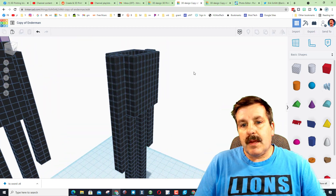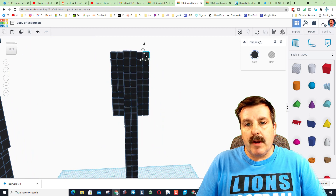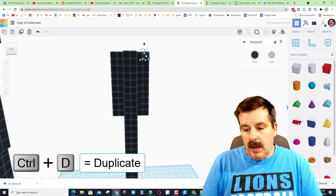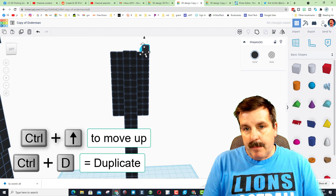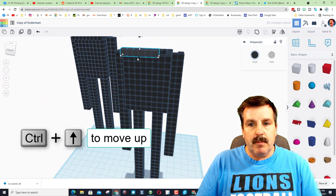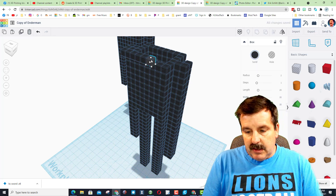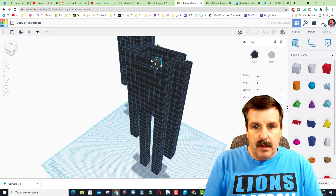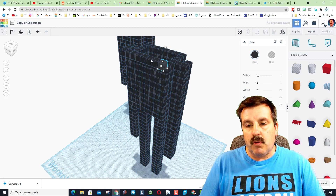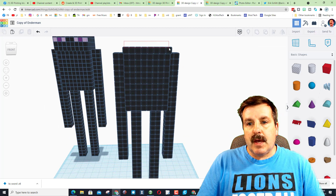Now friends, let's add the head. Select this row right here and do Control D, Control Up, move it one further out because the head comes one further. I missed these two over here - I'll fix it by doing Control D and the arrow, then Control D again to manually fix the parts I missed.